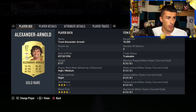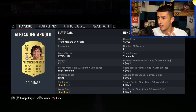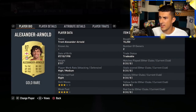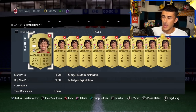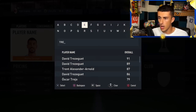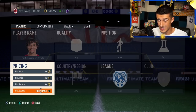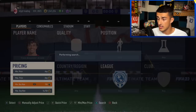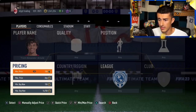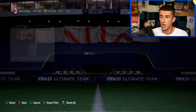Here's my Trent Alexander-Arnold buys. The buy prices range from 13,750 to 15,750, with an average of about 15,000 coins overall. They've already quickly recovered in price overnight — already covering the tax and already at a sellable profit. They'd sell quickly for around 16,750 to 17,000, and there are only three on the market right now. They've already recovered to 17,000 coins just from existing SBCs.